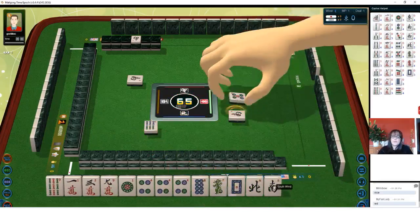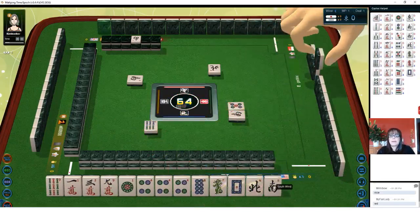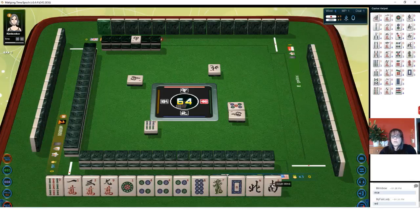All the souths are out. I should have thrown that — that was my bad. I should have thrown this south earlier. With the dora indicator and two discards, that would have been an ideal discard.